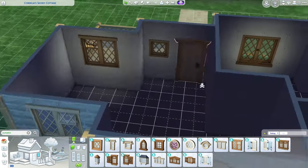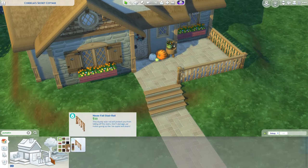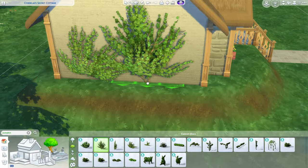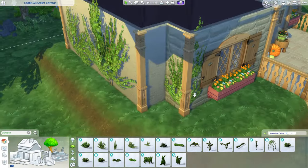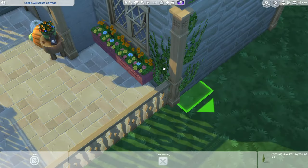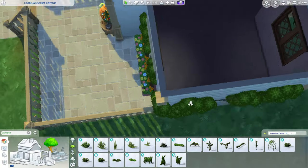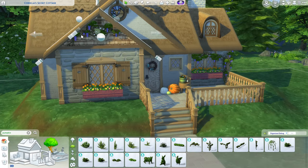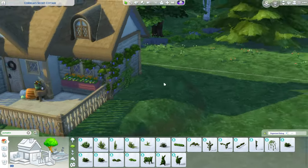For people who get early access to the pack, you're so lucky - you get it way before all of us. Also, we got a laundry list that mentioned we'll be getting a mermaid tombstone and urn. We just need the bassinet now - hopefully we get a mermaid refresh because mermaids are so disappointing, honestly one of the worst occults along with aliens.